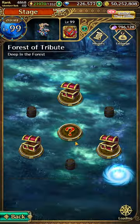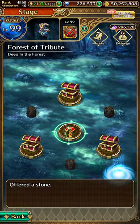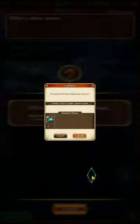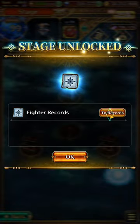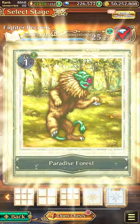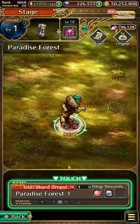Offer up all the stones and the first hidden map, Paradise Forest, has been unlocked. Click into that and clear this single node here.